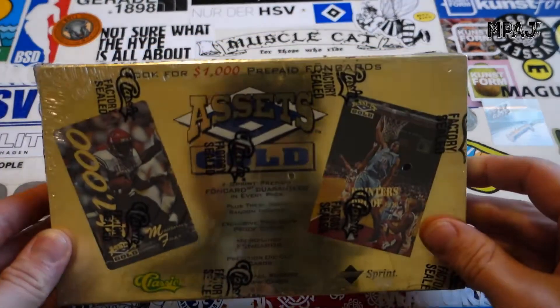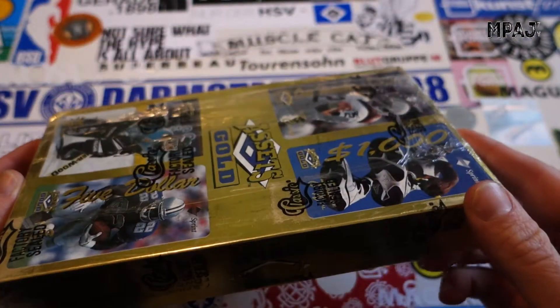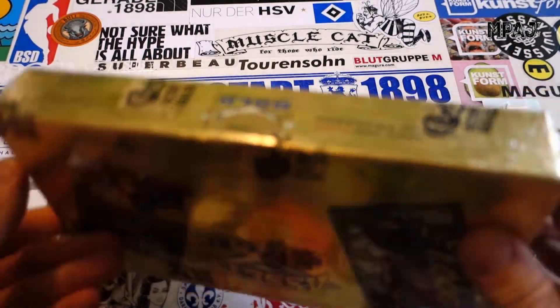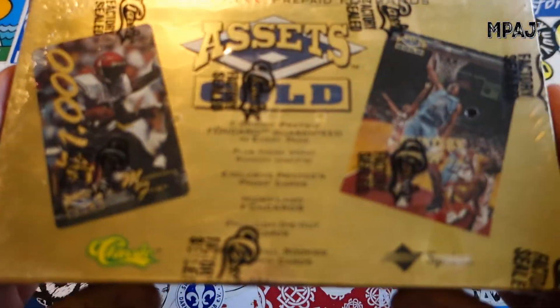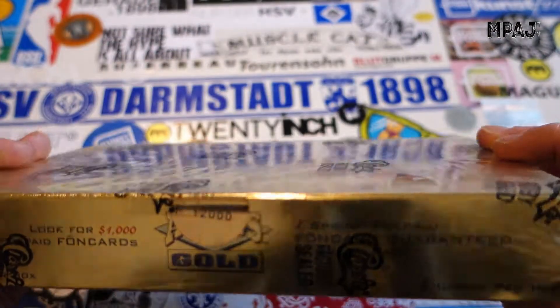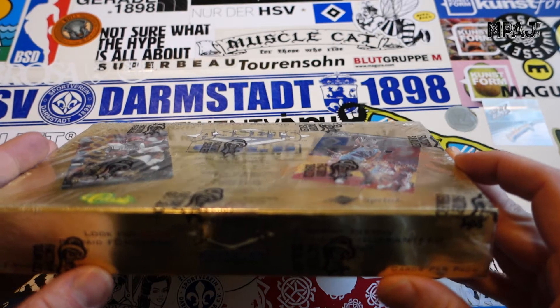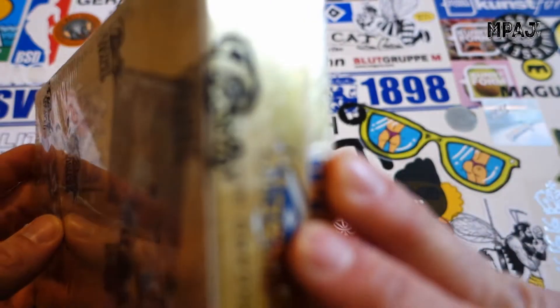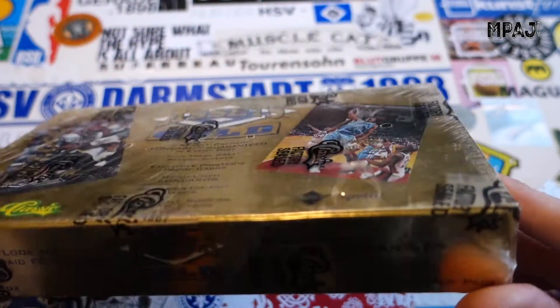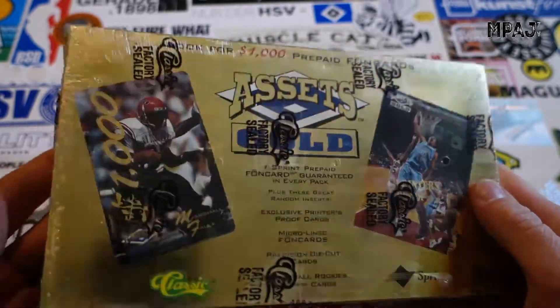What is up guys, back with a new video. We have Classic Assets Gold Finger — I forgot what year — we have six cards per pack. There are only 12,000 of these supposedly. To get a hundred thousand dollar phone card the chance is one in 56,000 boxes, when there's only supposedly 12,000 of these. I think this is 1995. Looking forward to this — it's shiny, it's gold, it's classic. Let's just get right into this.